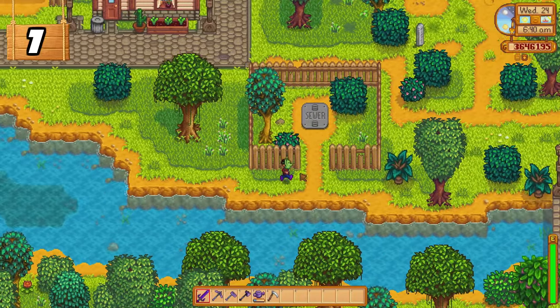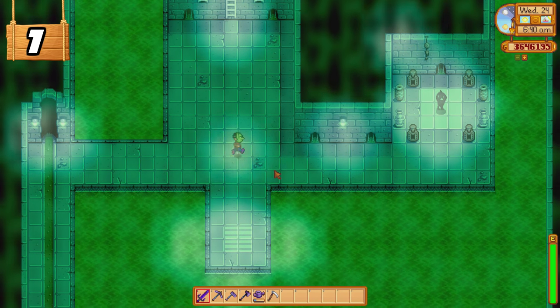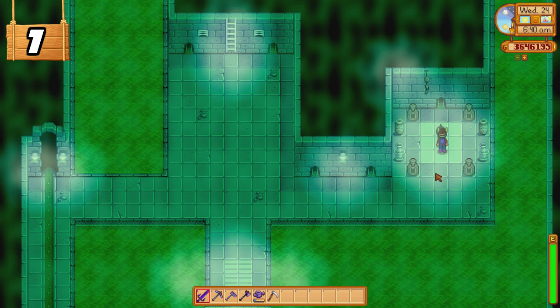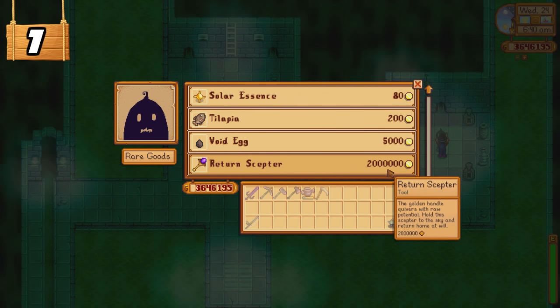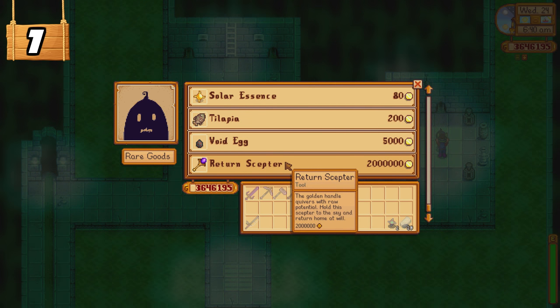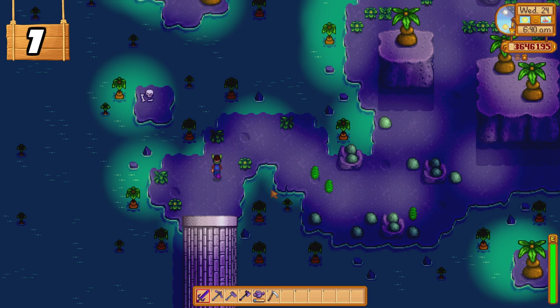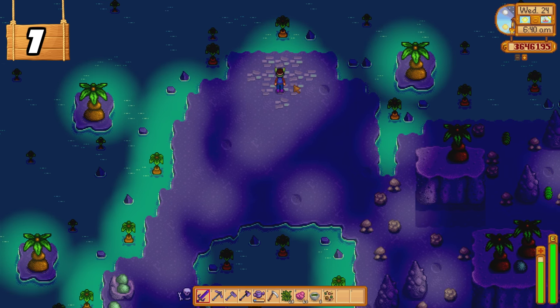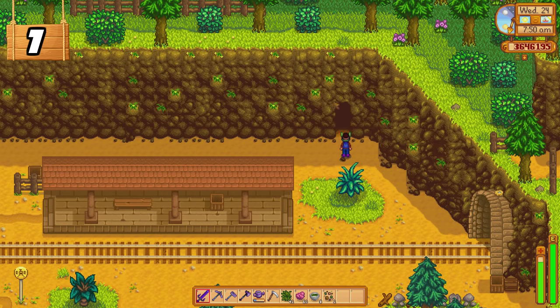Once you have reached end game, there are two new quests available from the wizard which will unlock two new map locations. One quest is called Dark Talisman, where the wizard will ask you to retrieve the magic ink from his ex-wife's house. To gain access you'll need a dark talisman. To get this, enter the sewer and ask Krobus about the dark talisman. Once spoken to, Krobus will grant you entrance to the Mutant Bug Lair. You then go ahead to retrieve the dark talisman, return to the railroad area, and place the dark talisman on the artifact blocking the cave.